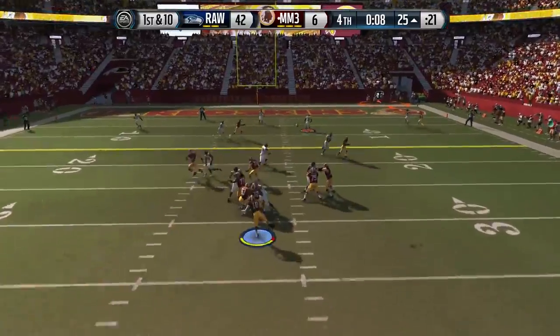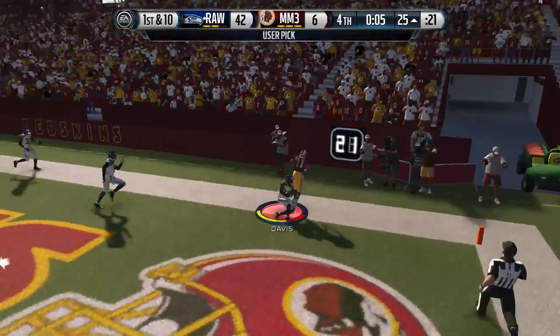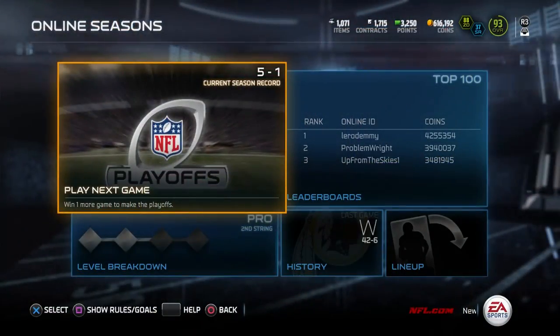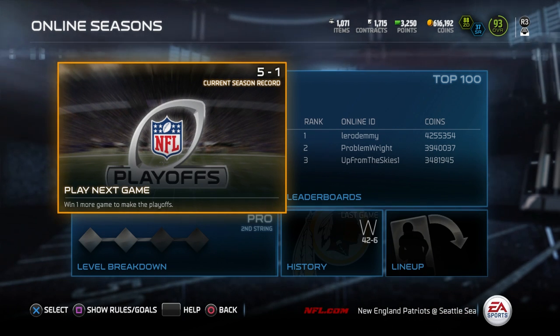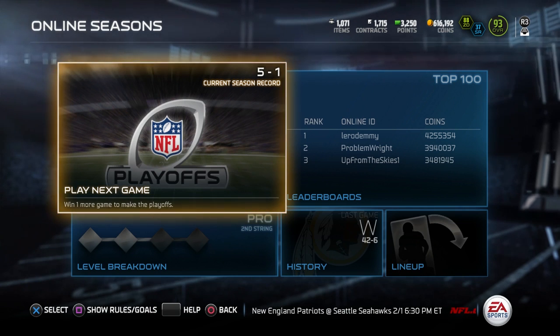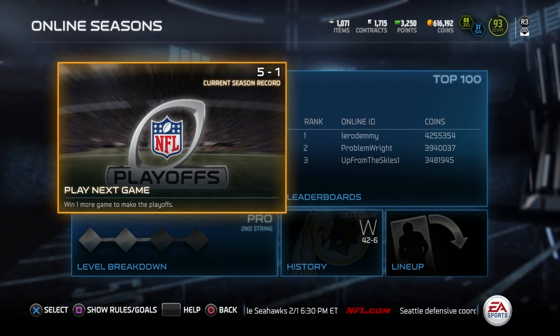This is the final play of the game. He lobs it up into the end zone to Vontae Davis, who gets his third interception of the contest to finally wrap things up. We get the W — make it five and one. Obviously my opponent wasn't very good in this game, but I hope you guys enjoyed the video. If you did, please hit the like button and subscribe if you're new. Thank you guys again, and I'll talk to you soon.